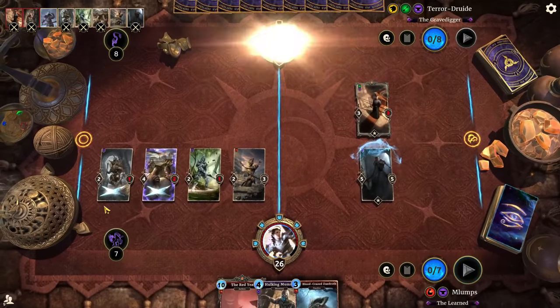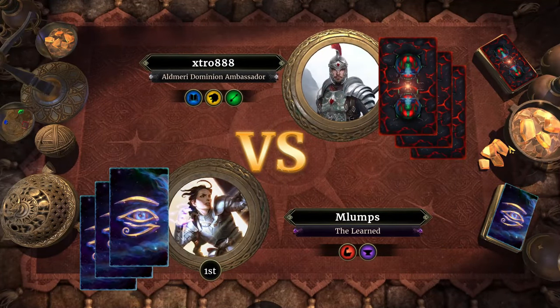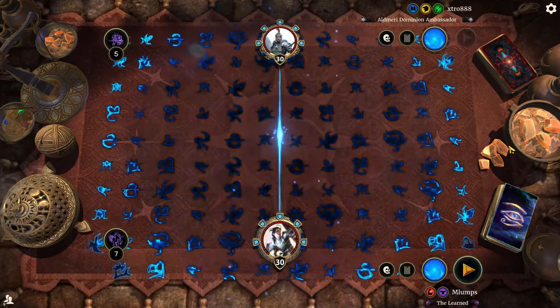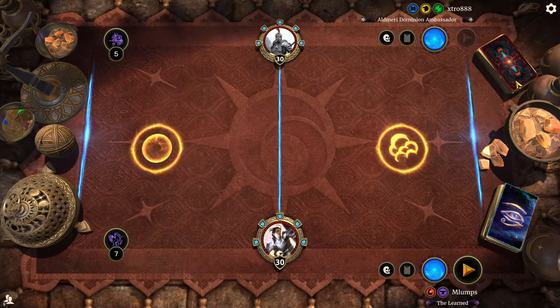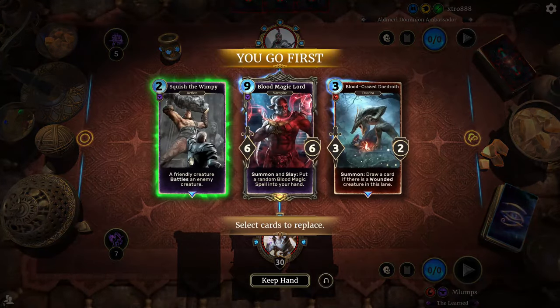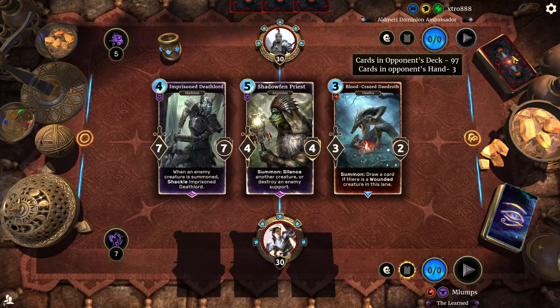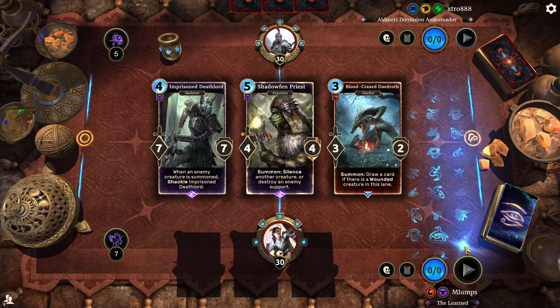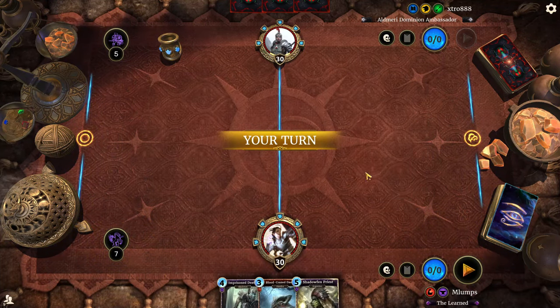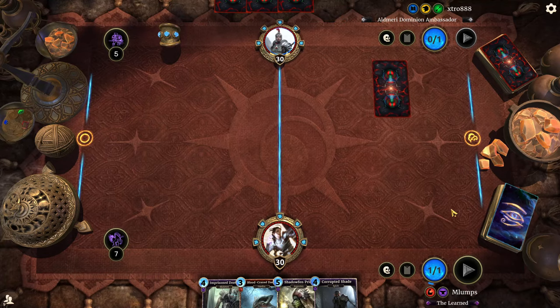These games can either go really quickly and easily or slowly and painfully. We're up against Extro888, the Aldmeri Dominion Ambassador. This person is on Aldmeri Dominion — tag checks out — with a House Dagoth card back and 100 cards. We'll see how that goes.